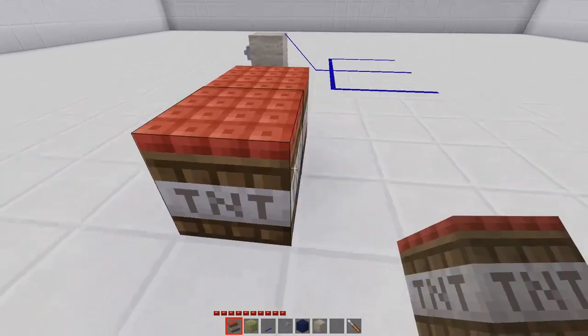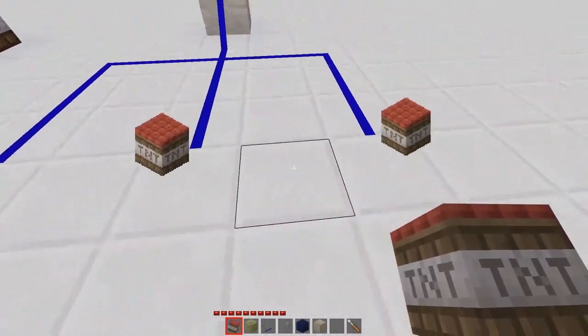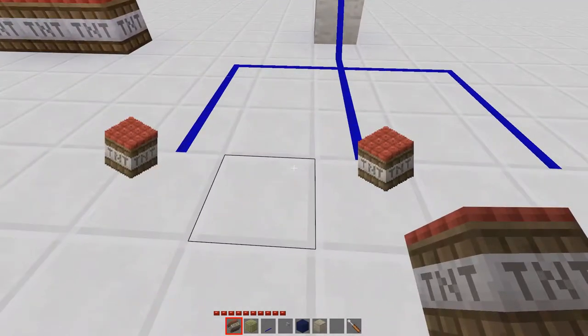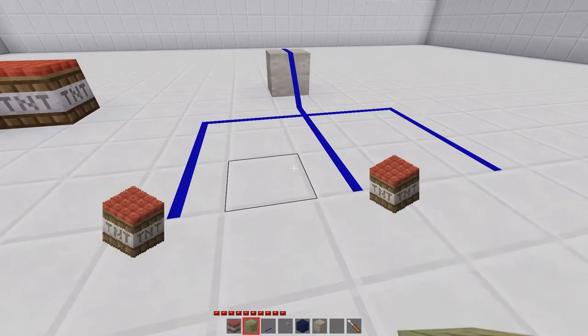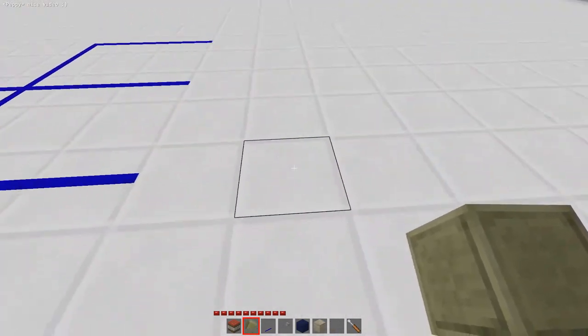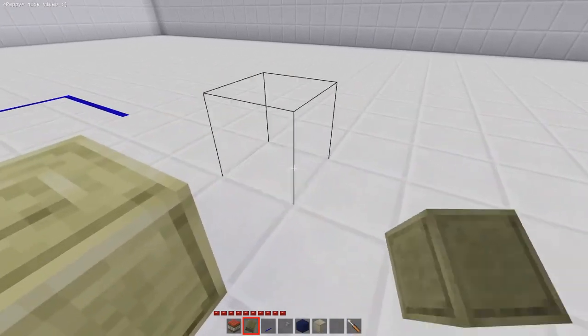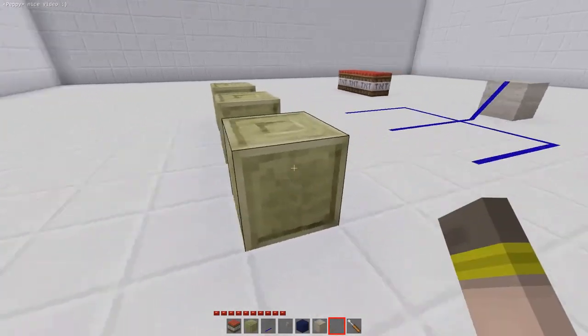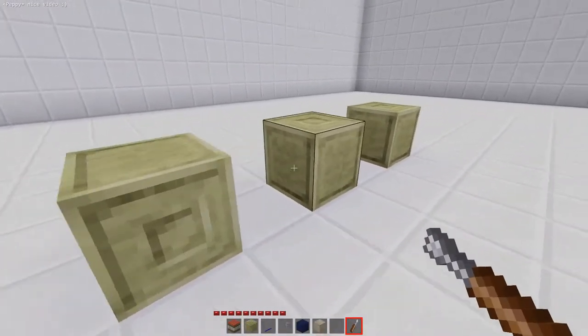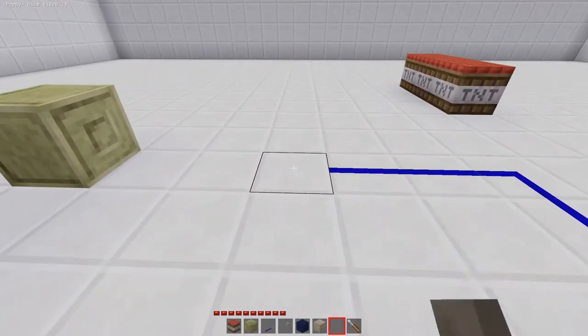Now we have placeholders here so the player will be able to place TNT. Somewhere else we're going to hide three pieces of TNT, and when the player finds them they can place them over here. We're going to use node detectors to make sure we can only trigger the button when all three are in place. We'll hide them somewhere behind a couple of rocks and rotate them so they point towards this place.